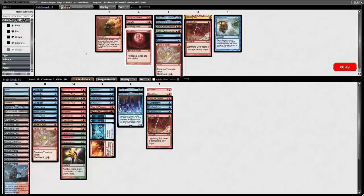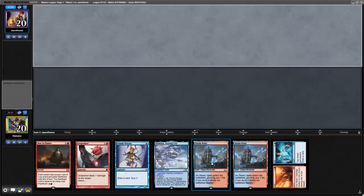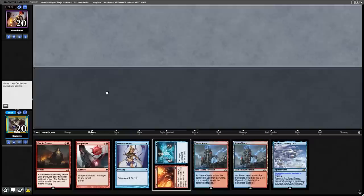Going into boarding, I tanked for a long time but I removed a load of Bears and the Remand, because all their spells are going to be one mana. I also cut a Strike It Rich, bringing in Blood Moon, Empty the Warrens, Flusterstorms, and one Lightning Bolt just in case we need to find it with Gifts Ungiven.